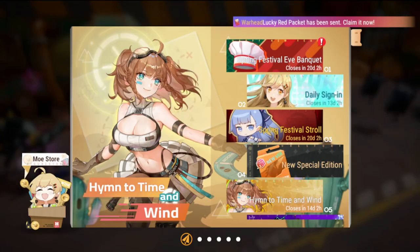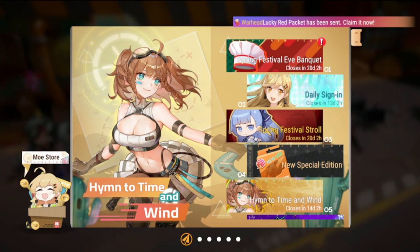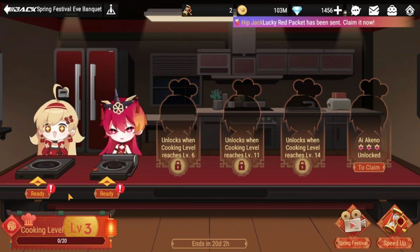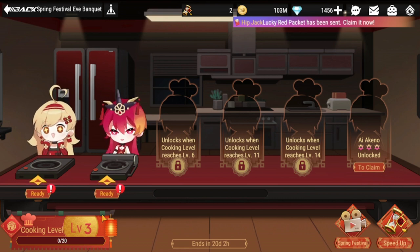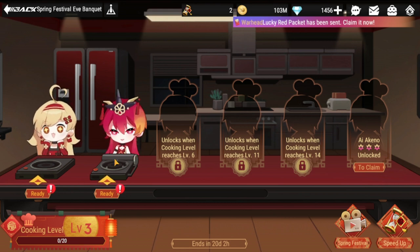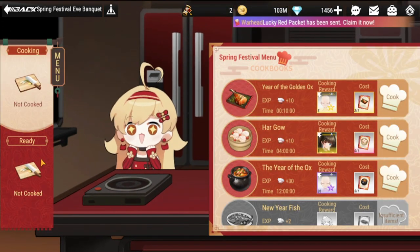Hey guys, welcome back to Figure Fantasy. We're here with the Spring Festival Eve Banquet guide. Once you get to level one, immediately open up level three — it's not really hard to open — and it gives you another cook to cook all of the menu items.